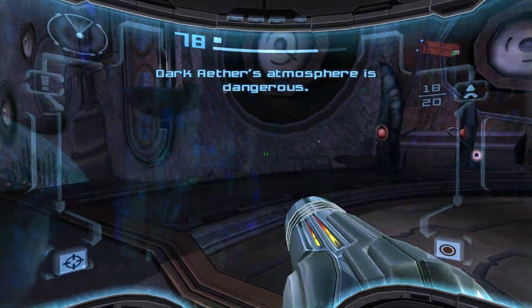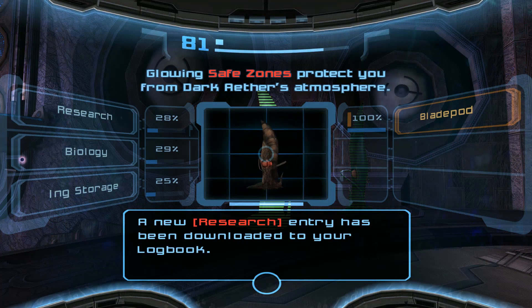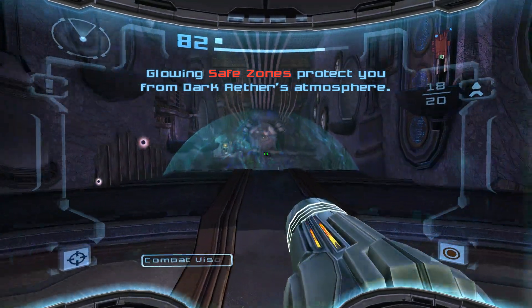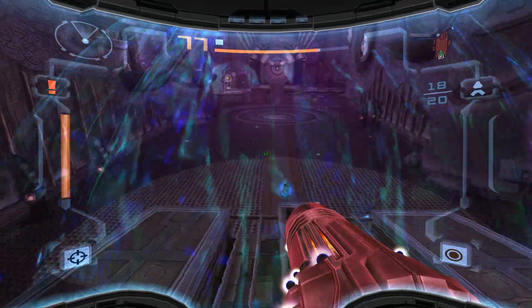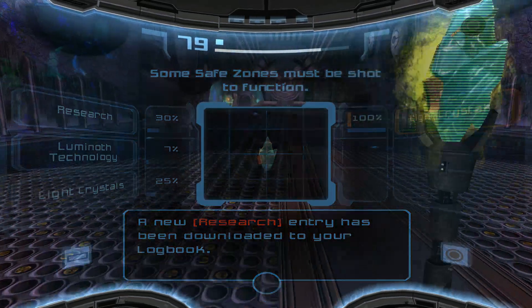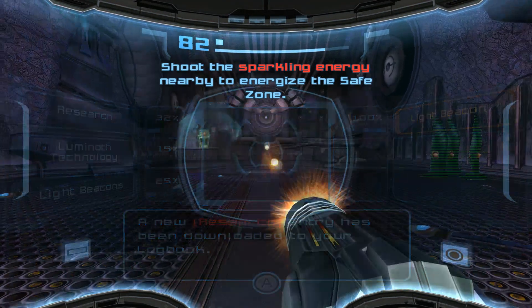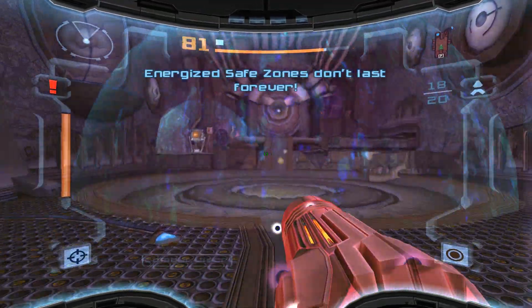Dark Aether's atmosphere is dangerous. Glowing safe zones protect you from Dark Aether's atmosphere. So you can see we take damage at a very fast rate. Some safe zones must be shot to function — shoot the sparkling energy nearby to energize the safe zone, just like that.